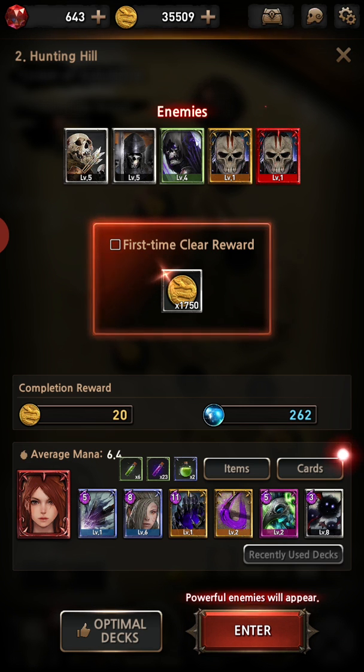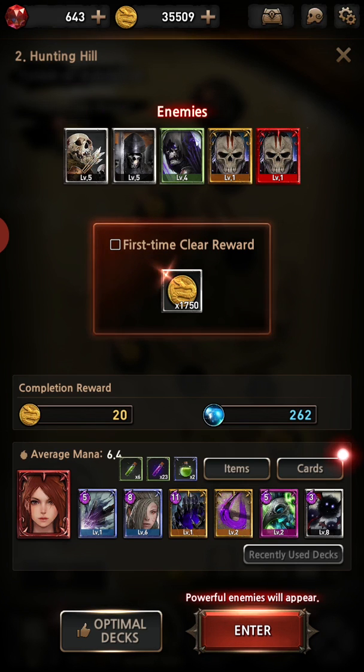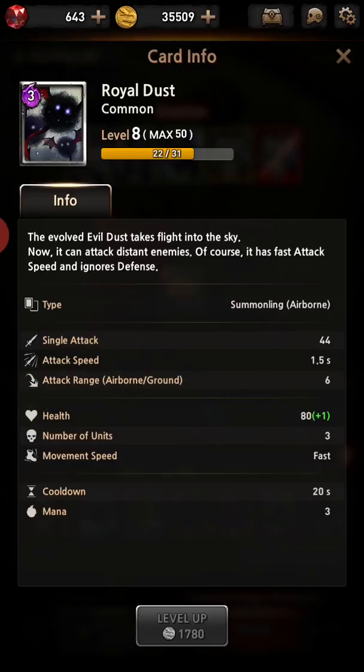The next one is a healer. This healer is purely for healing the tank — he doesn't attack, he just heals at the cost of his own health. When his health goes to zero he dies, but all of his health transfers over to the main target of healing. These last ones, royal dust, are just airborne units that shoot from a distance and they're cheap — I can spam them and they will do decent damage over time as I push through the level.